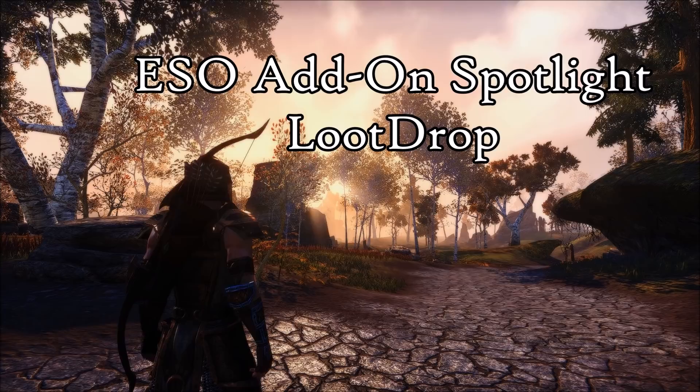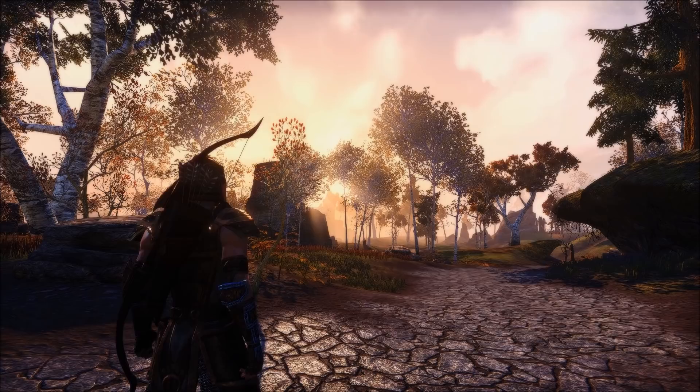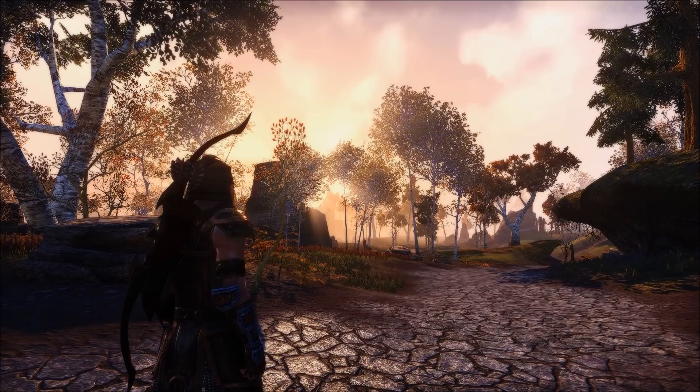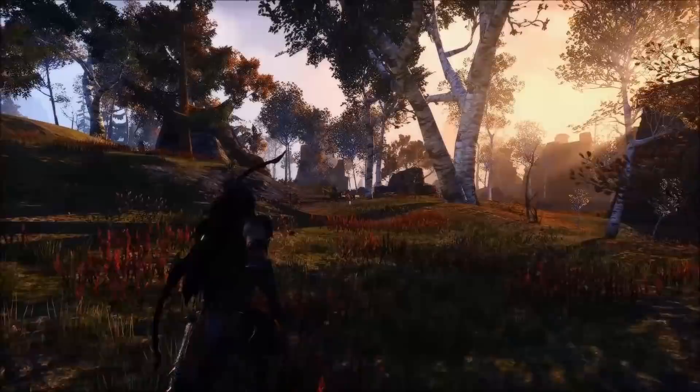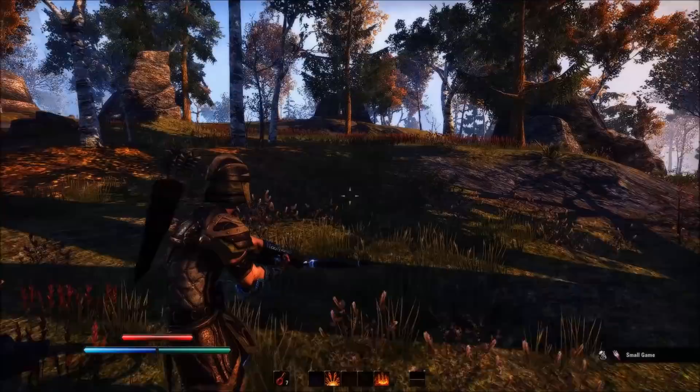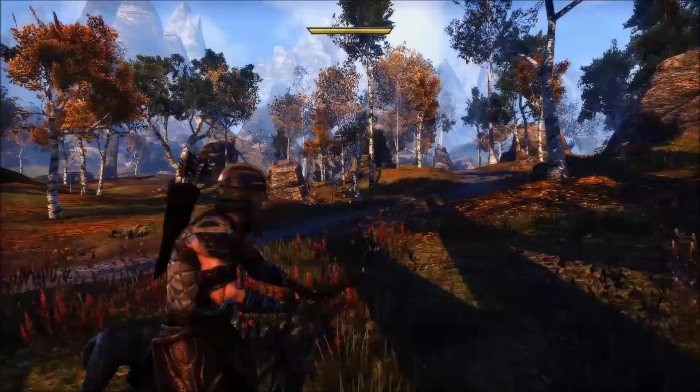Hey everyone, just wanted to make another add-on spotlight video. This time we are checking out Loot Drop. This one changes the way that the loot history window appears at the bottom right of the screen. If you have the setting turned on, found in Gameplay > Loot History, the default mode looks something like this. It's a bit big, but I do like how it shows you what enters your craft bag.